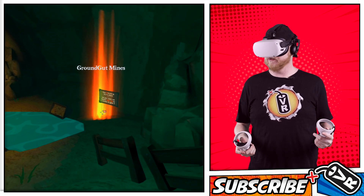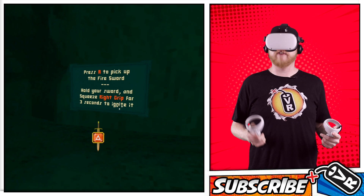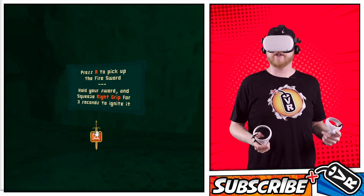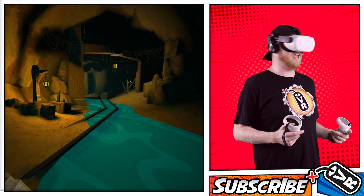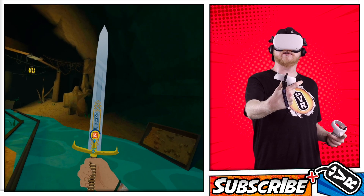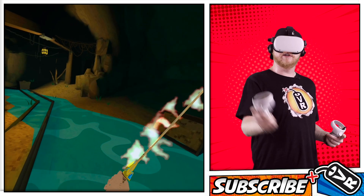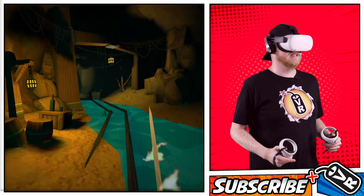Whoa, what are you? Press A to pick up the fire sword. Hold your sword and squeeze the right grip for three seconds to ignite it. This is cool, guys. Let's try it. There it is — woo-hoo! Cool. Will water put it out? Nope. Moving on.